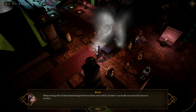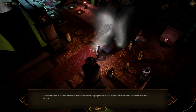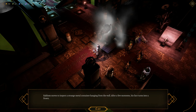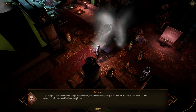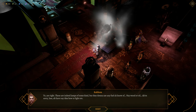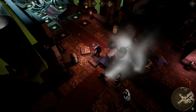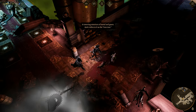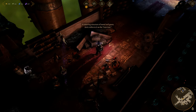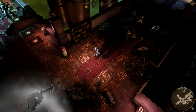'What's wrong with all these blasted lamps? Previous floors were well lit, but here I can hardly see my hand in front of my face.' Rakem moves to inspect the strange metal container hanging from the wall — his face turns into a frown. 'These are indeed lamps of some kind, but they don't use any fuel I know of — any wood nor oil. I'm sorry, last time I had no idea how to turn them on.' That's a cool metal sculpture — it looks like a plant but of gears. We didn't actually go exploring this particular hall, but it looks like there's nothing of note. There is a fight up ahead.